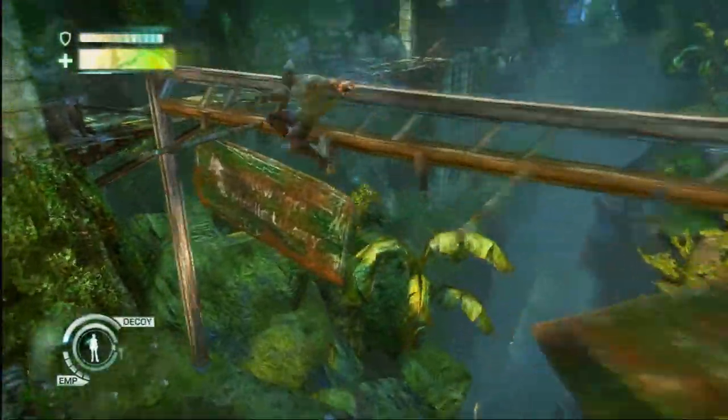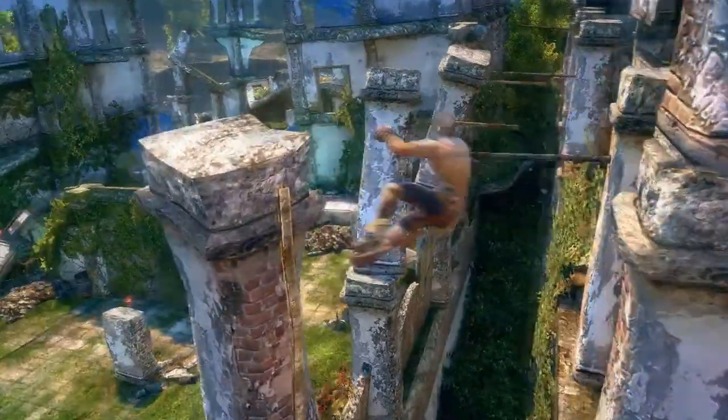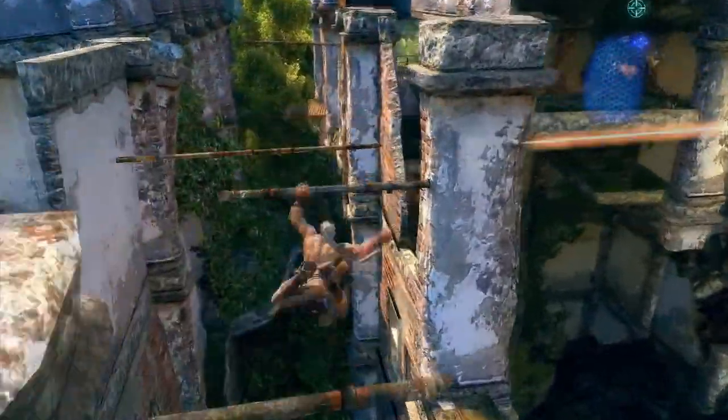When we're looking at environment traversal, we really wanted to do something a little bit different to what's out there. So what we've done is create these windows of opportunity. As you're swinging through the environment, if you hit it right, you get the right kind of combo. You can string these moves together so you get a much more flowing experience.